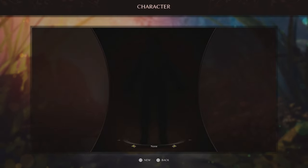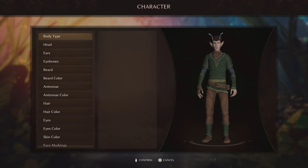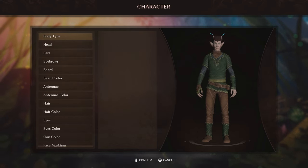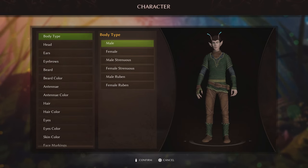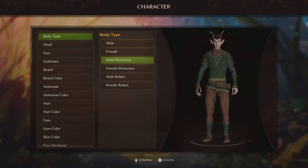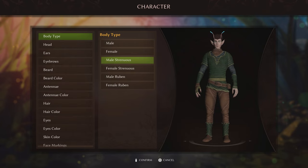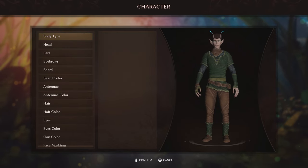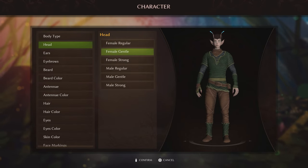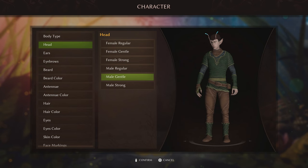Let's hop into a new save. We have played a bit and learned all the basics and all that good stuff. You do get to create your character and there are actually quite a few different options here — you've got your body types. We're going to go with this one here for our character. Jinx is currently making her character as well.